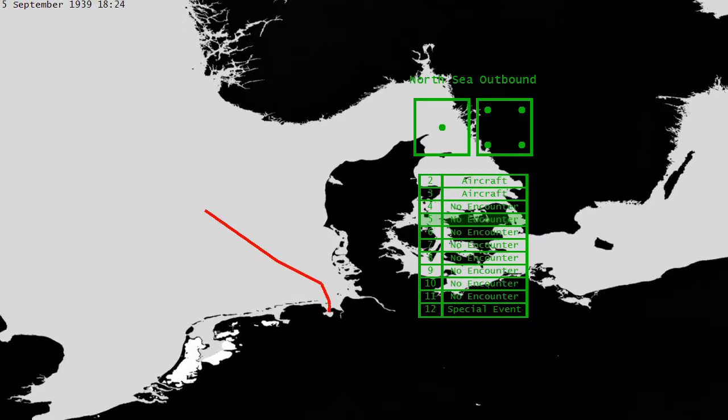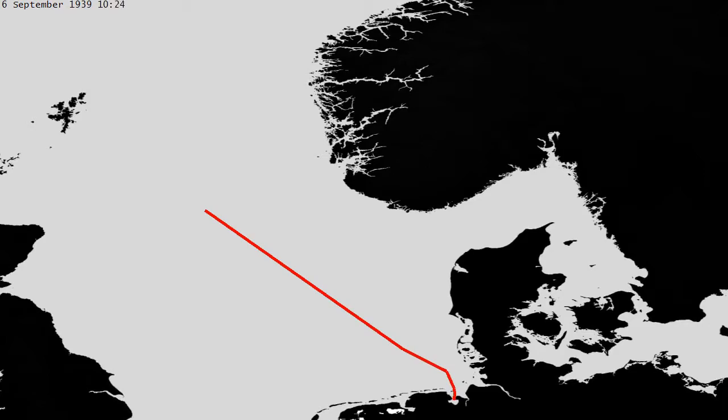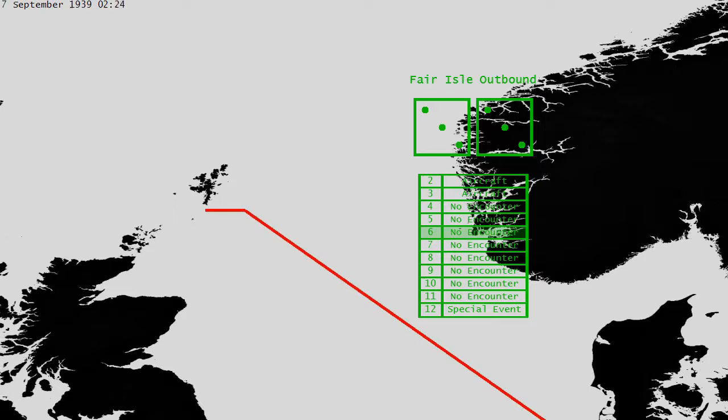Crossing the North Sea, we encounter nothing. We set out in early September, and it takes over a week to sail around the north of Great Britain. Cutting past Fair Isle across the north of Scotland, we encounter nothing. The English Channel would be faster, but it's too dangerous to attempt.